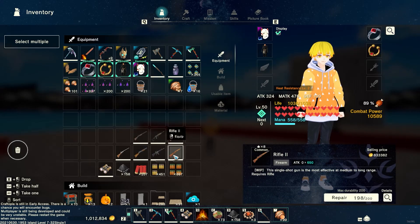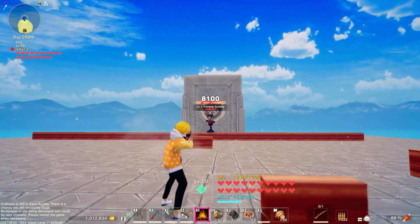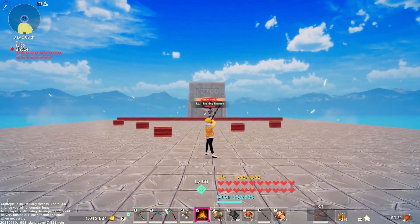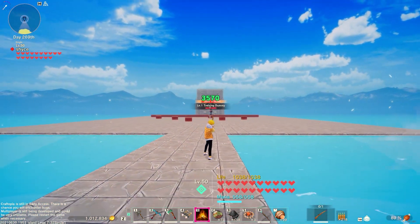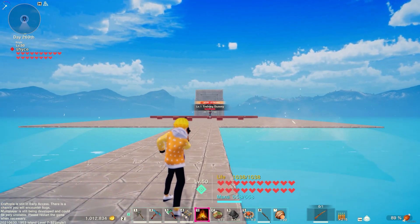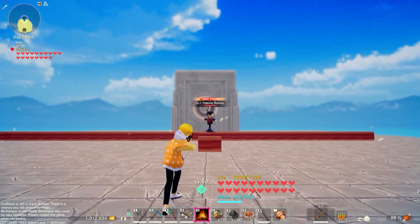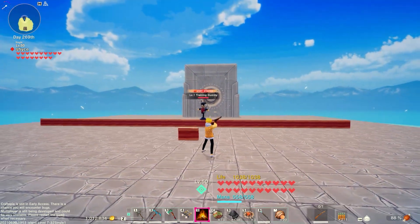Now we're getting into the number twos, starting with rifle two. Equip rifle bullets — still only one shot, but it does 8100 damage. That is nuts. Testing chest shots: 2700. The effective range is noticeably better on the number twos as well — I'd say effective out to about 10 tiles. That is a lot of damage. Testing on buildings: 10 damage as usual, so normal there.